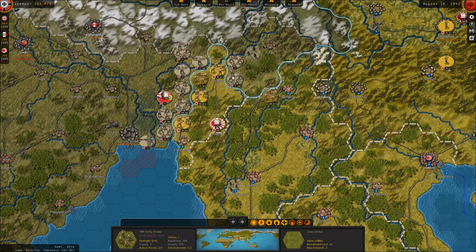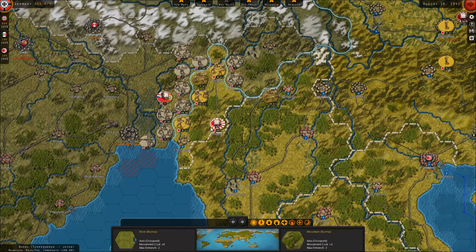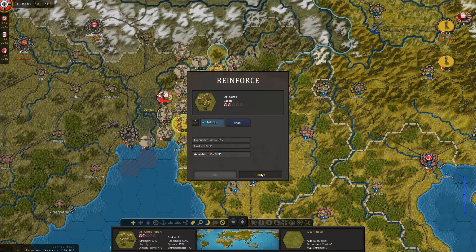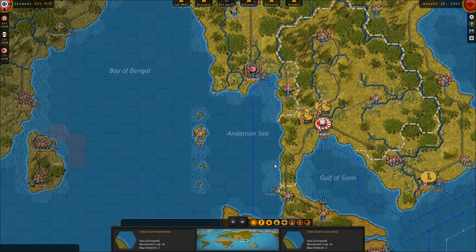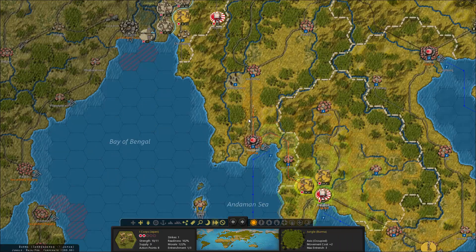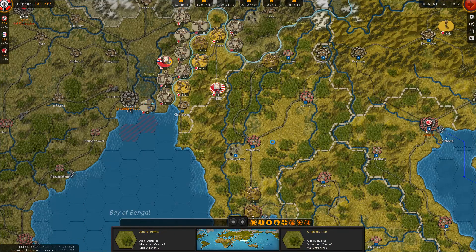Let's place you here so they can actually take care of this. I need to retreat somewhat. I've got these guys on the rails so they can be transported up, so I will have more forces there, and that's quite important.